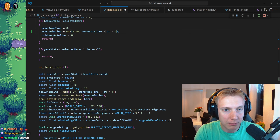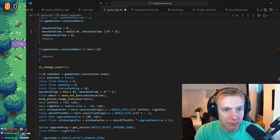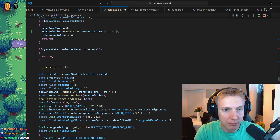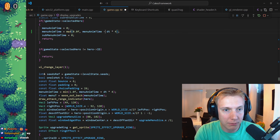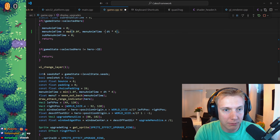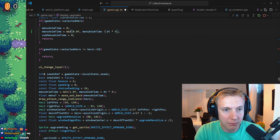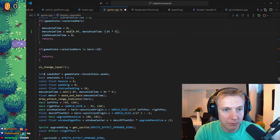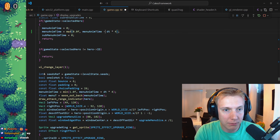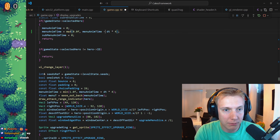Update hero. If we don't have a selected hero... hero list. That means we go through every hero. If the hero is stuck to the mouse, then game state selected hero is nothing.